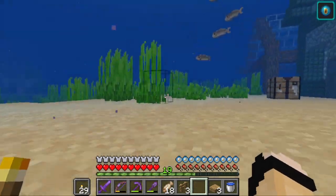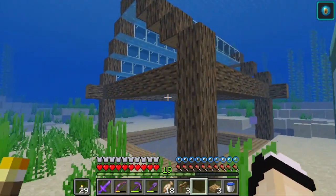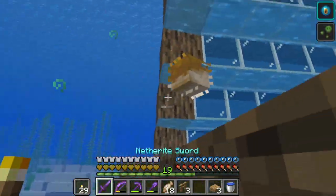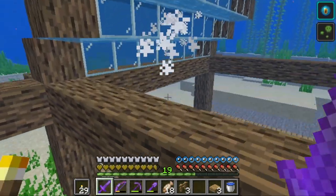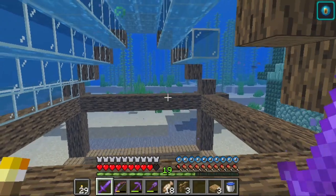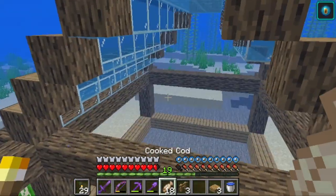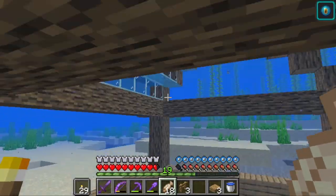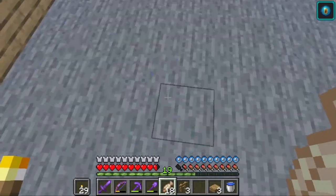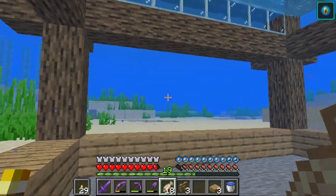Ow, what the hell - oh my god! Righto mate. Okay, so I've started building our bee atrium and basically this is all going to be grass, but I have to get all the water out of it first before I can put the grass in, because then it just turns to dirt, which is not what we're going for.